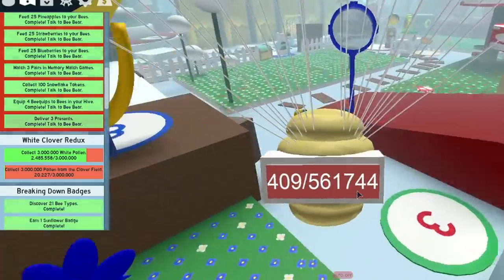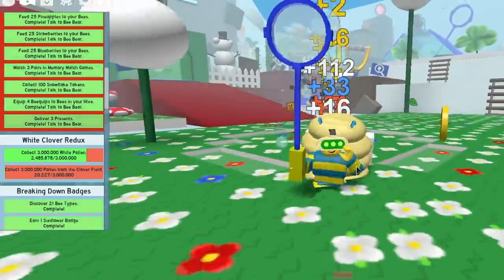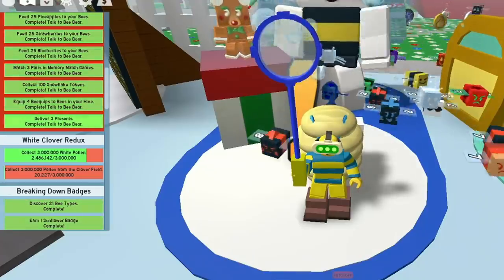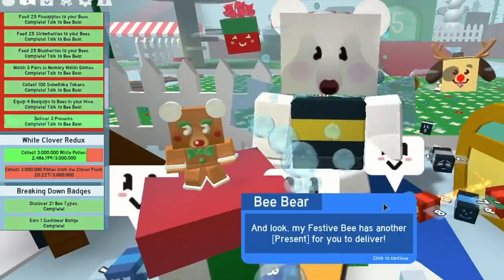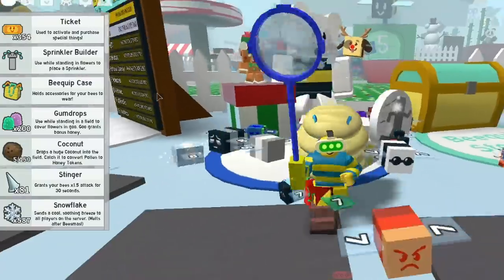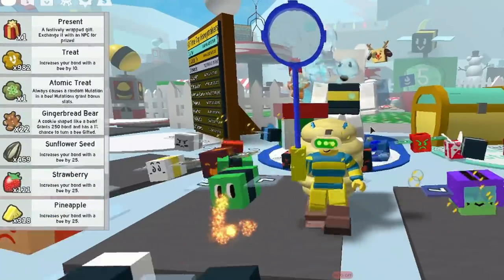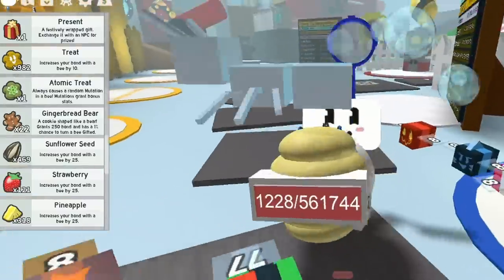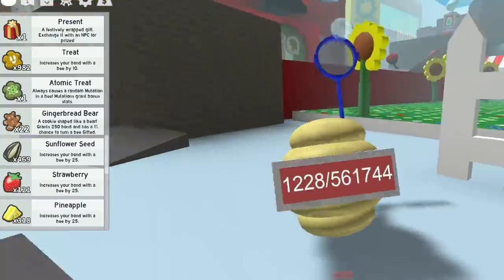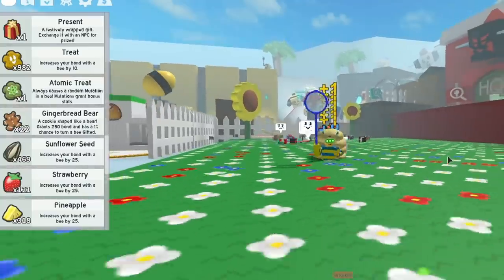Let's go and talk to the Bees Miss bear. That's how easy it is - I know grinding is hard as a noob. We're going to fix this up. Let's talk to the Bees Miss bear and get this sorted. We get another gift, some jelly beans, and some gingerbread. Now that brings me to the next topic - the gingerbread bears. Look how many I've got, I've got 22. You're not going to be able to collect everything in the Bee Bears catalog as a noob.